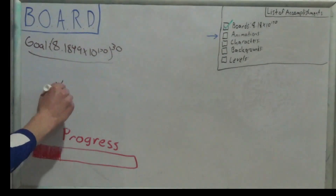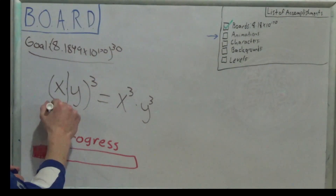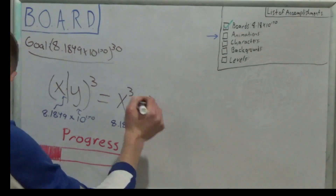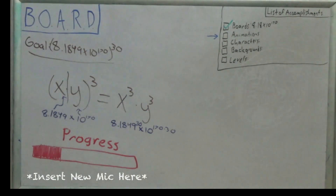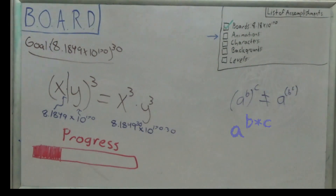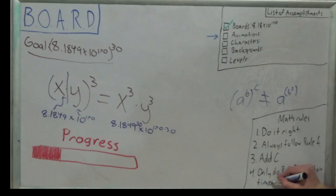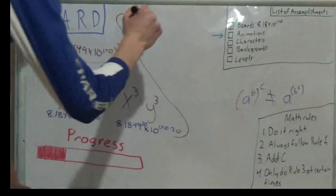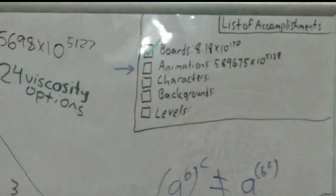In math class you've obviously learned that something like (x times y) cubed is x cubed times y cubed — we can split it up if it's inside the parentheses. So now 8.1849 is x and 10 to the 170th is y. The calculator can do what we can't handle, and we'll do what the calculator can't handle. After simplification, we have 2.45698 times 10 to the 5,127. Something I messed up the first time through: a to the b to the c is not the same as (a to the b) to the c, but instead a to the (b times c). Math has rules — if you follow them, you won't get punished afterwards. After we set up all the frames, each animation can have 1 to 24 frames per second, so we multiply by 24, which gets us 5.89675 times 10 to the 5,128 possible animations in Bloxels.